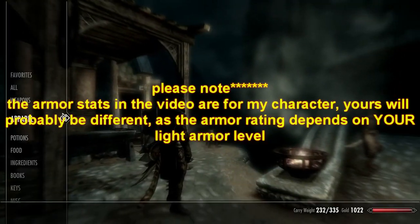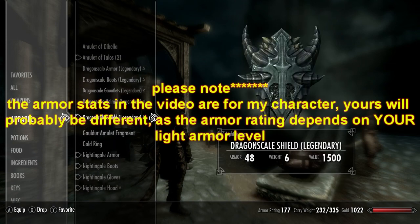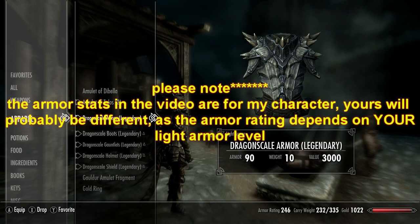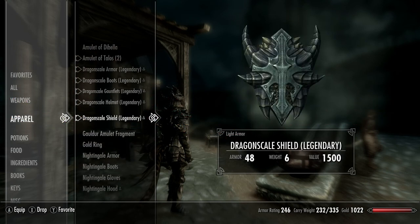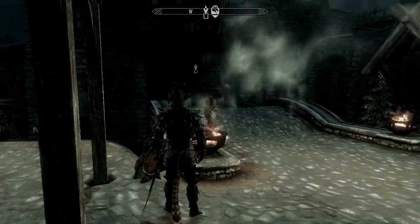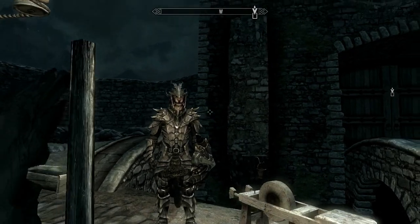The nightingale armor has an armor rating of 177 if you have all the pieces on. If you equip the dragon scales with legendary, it's going to give you 246. I tried upgrading the nightingale armor with the workbench, but it can only go up to flawless — it doesn't go up to legendary for some reason. But it doesn't matter, I'm going to keep the dragon scale armor anyways.